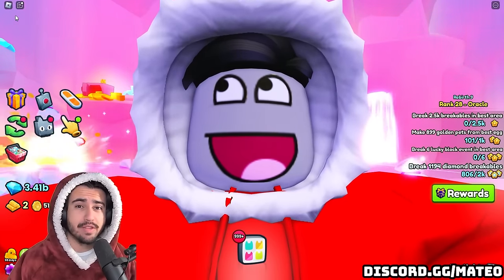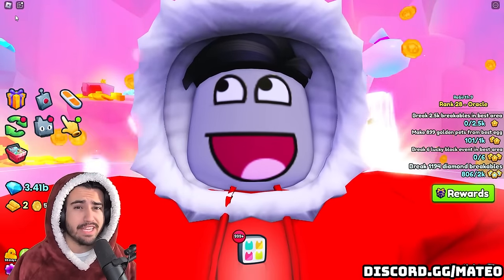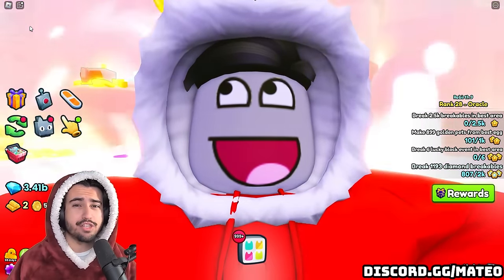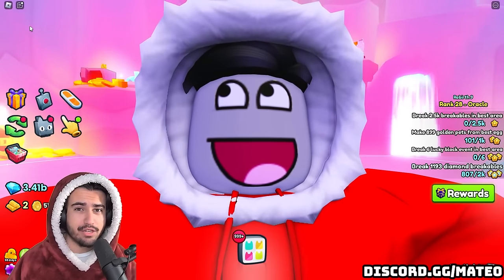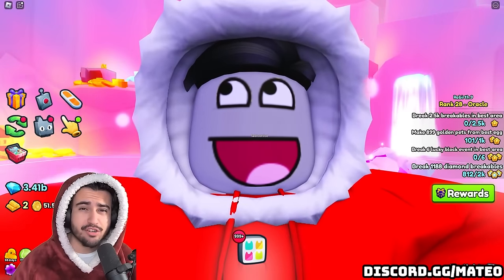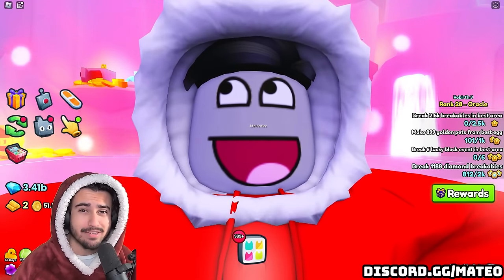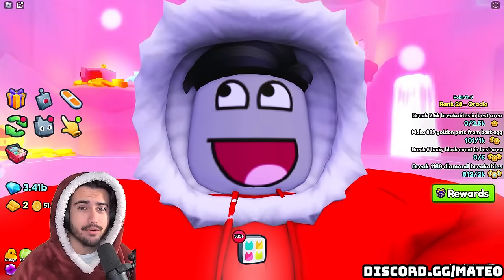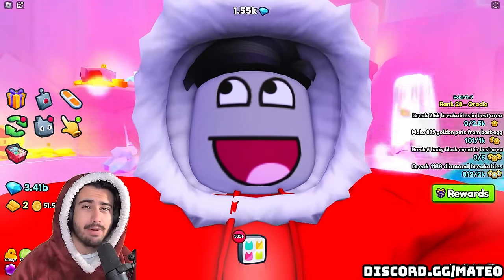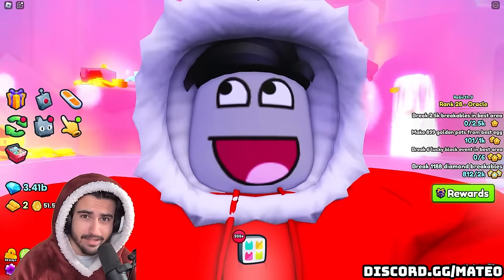Just yesterday, we got some brand new leaks regarding the exclusive diamond orb enchant that was supposed to be put in the game over a month ago now. Since then, this enchant has pretty much just been sitting in the index and nobody knows how you were supposed to get it or when it would actually come out in the exclusive shop. But yesterday, we got some very credible leaks on how this enchant actually might be rolled out into the game, and this might shock you. This could have a huge impact on the future of Pet Simulator 99 if they decide to continue rolling things out like this.